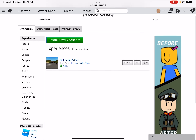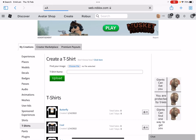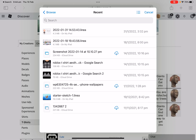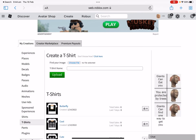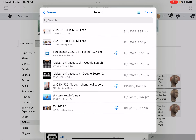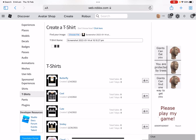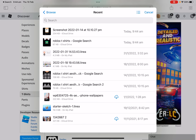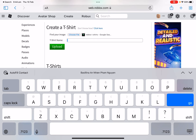Then you want to press save it to files if photos doesn't work. So now delete that tab and go here. Then you want to go into t-shirts, press the t-shirts file, and just wait until it loads in.